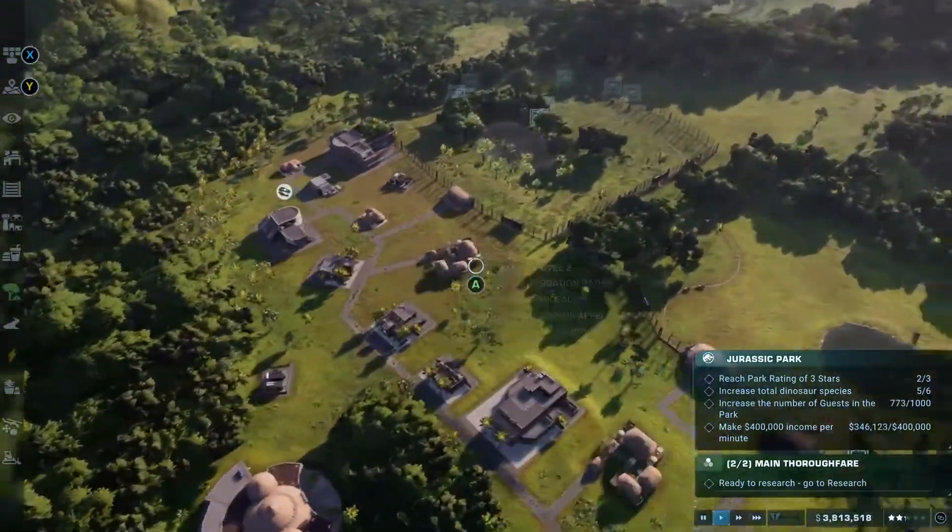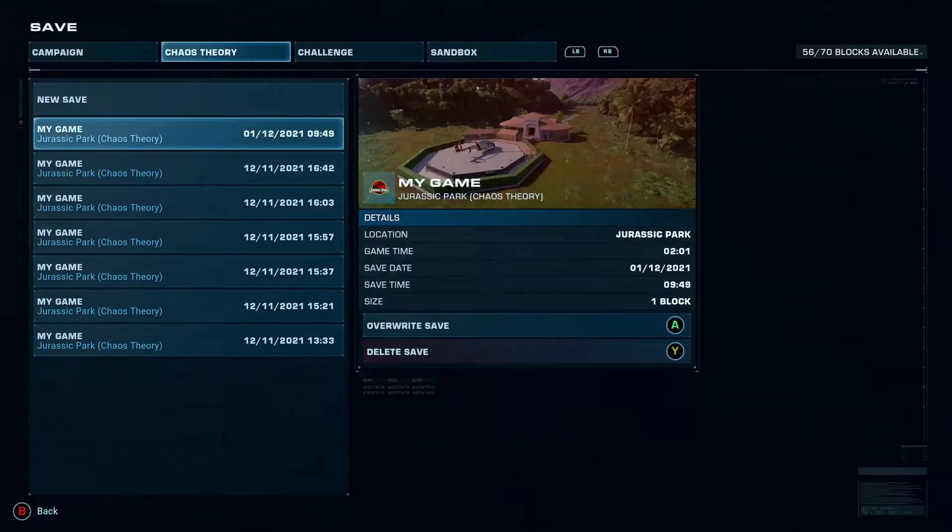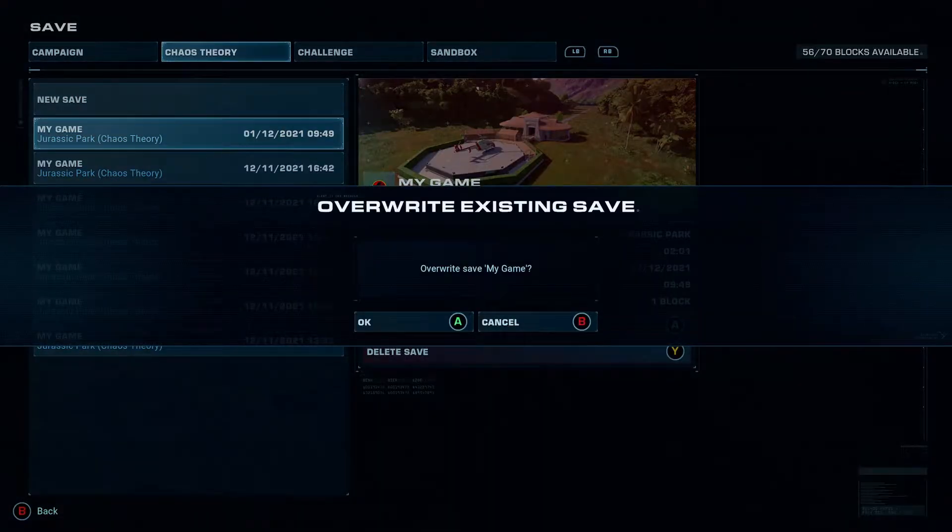Be careful what building you bash into, as you can get stuck in roofs and other objects, and the vehicle will get stuck and eventually teleport back to its station.